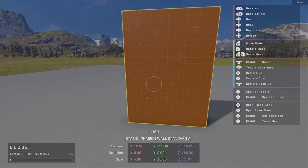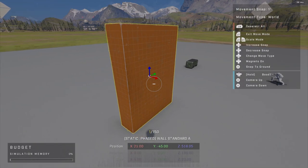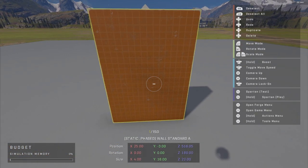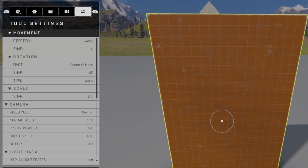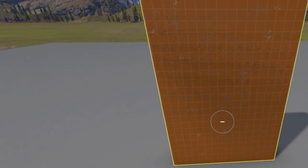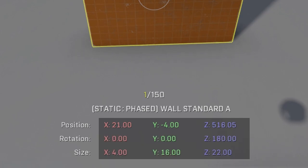Depending on your tool settings, moving objects around might feel a bit wonky. Let me share my personal settings. Go to the top of tool settings — under movement, make sure your direction is set to World. This ensures you're always on the grid, as you can see from the position coordinates at the bottom of the screen. The grid is very useful, especially for symmetrical maps.